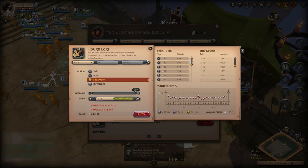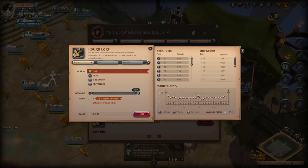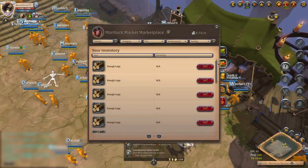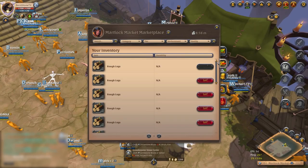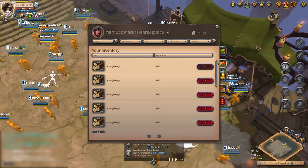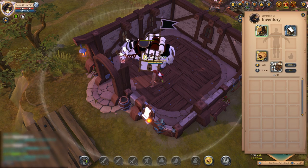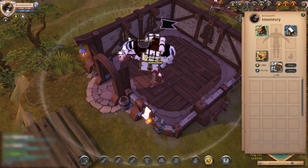Overall, I more than doubled what I invested in just 20 minutes — it's a very efficient way to make a lot of silver in Albion Online. The demand for Rough Logs is also fairly consistent, with a lot of logs being traded every single hour. You just have to be patient with your buy orders, and after a couple of hours they'll be filled and you can travel to get a great silver return for simply transporting resources between cities.